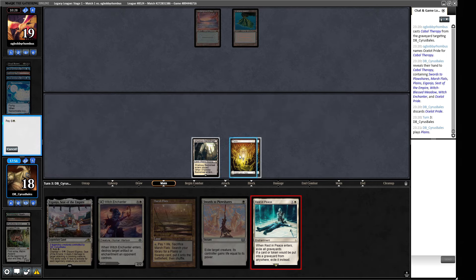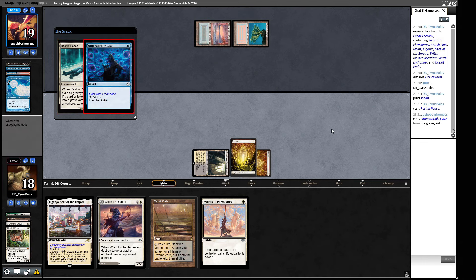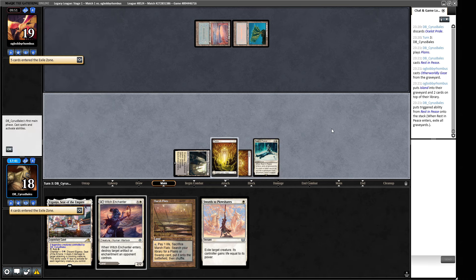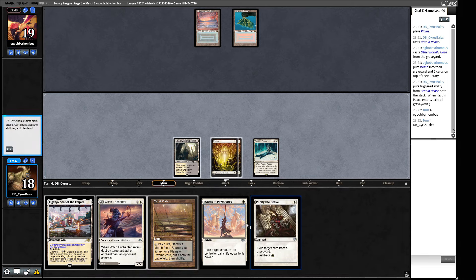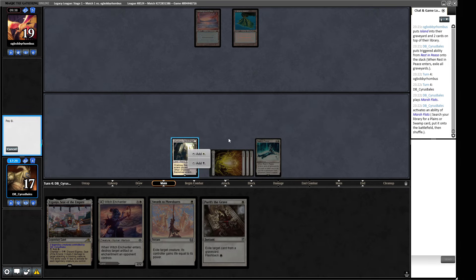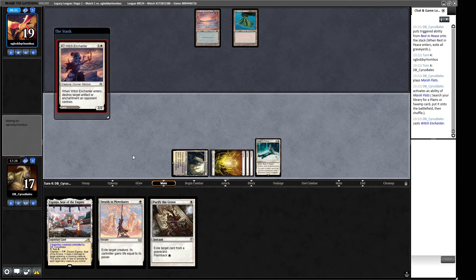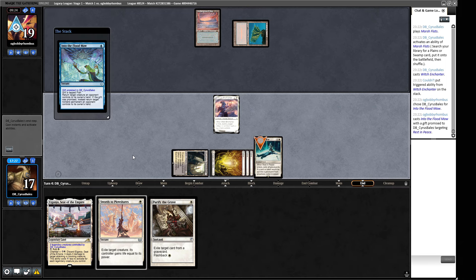We're doing another Otherworldly Gaze now, so they can try and set up something that might answer this Rest in Peace, but this will wipe the slate clean for a little bit and give them some pause. If they play out something like a Lion's Eye Diamond, we might be able to snag it with a Witch Enchanter. We got a Rest in Peace - we lose our Purify the Grave that was in our graveyard but that means we have Rest in Peace in play, which is obviously the bigger scarier piece of graveyard hate. Can I have some kind of creature? I think we're just going to be playing out a Witch Enchanter as a four-mana two-two because we need to win the game somehow.